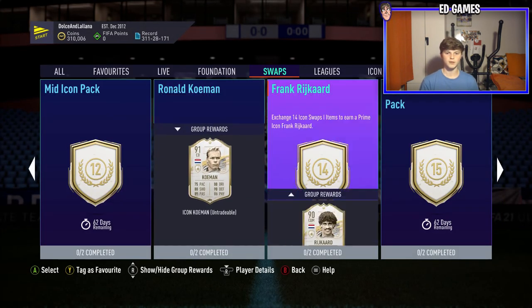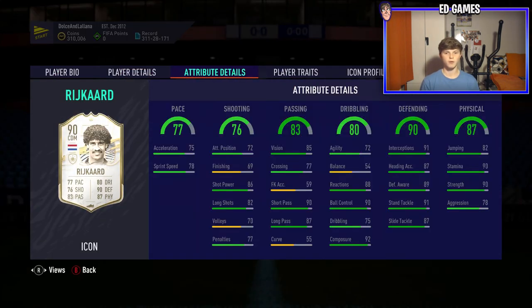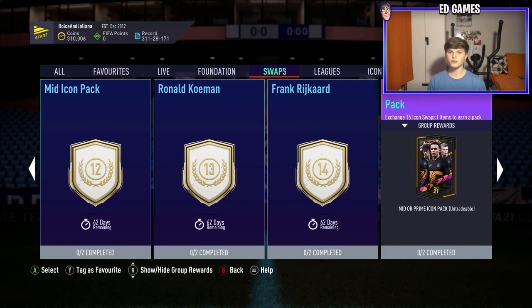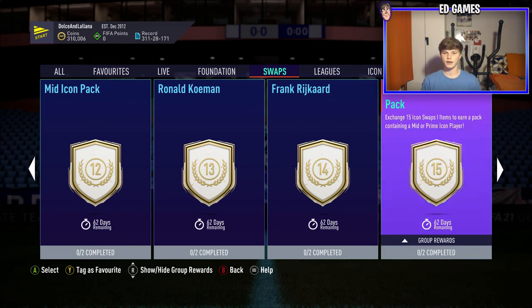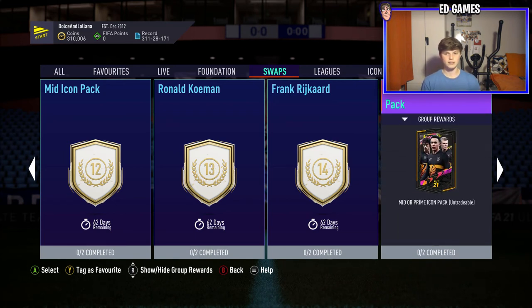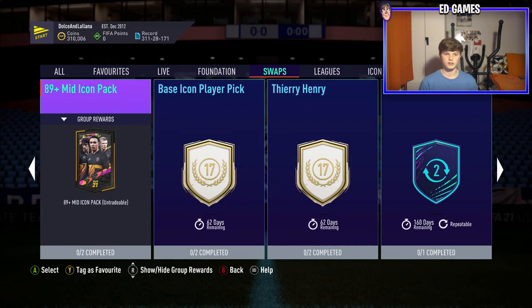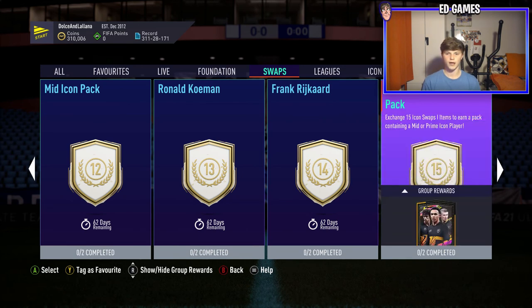Rykard looks good as well, but I'd probably say Koeman is better. At six foot two, Rykard will feel clunky with 54 balance — I'd personally stay away from him. His pace is better than Koeman's but he can't really shoot, so I'd stay away at fourteen tokens. The mid or prime icon pack at fifteen is another test-your-luck — you could get a prime Ronaldinho or you could get a mid Keane. That'd leave you two tokens from the max of seventeen.